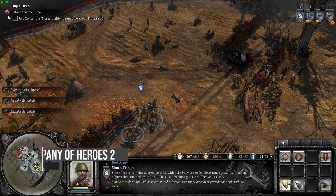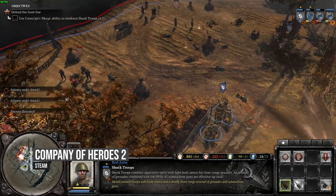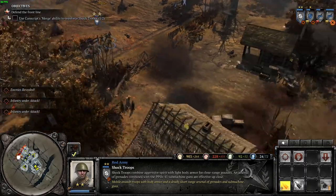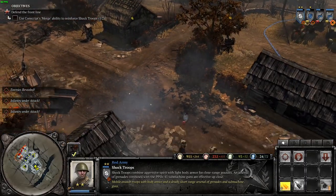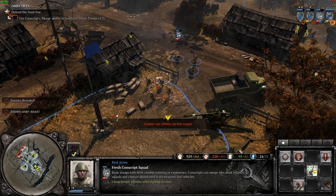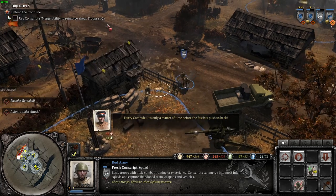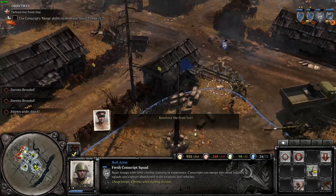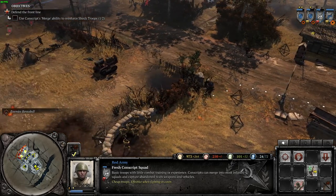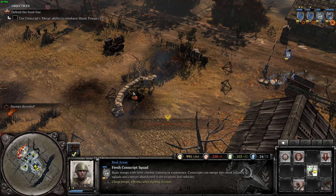Company of Heroes 2 is a real-time strategy game developed by Relic Entertainment. Like the original Company of Heroes, it is set in World War 2, but with focus on the Eastern Front, with players primarily controlling the Soviet Red Army during various stages from Operation Barbarossa to the Battle of Berlin. This game performs very well on the M1 Mac, holding 60 frames per second throughout. It is full of content and its expansions are often given away for free or discounted to a very low price, so it's well worth picking up.